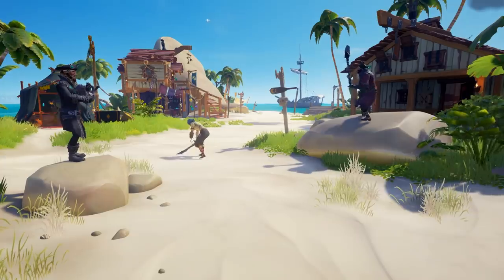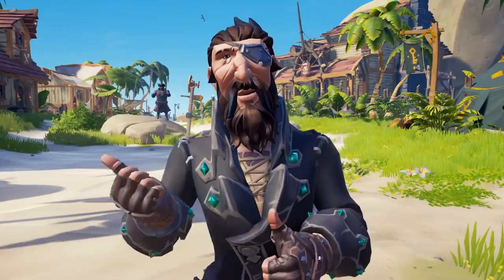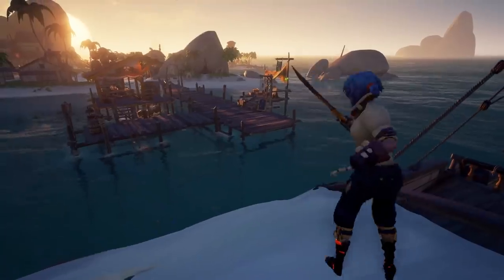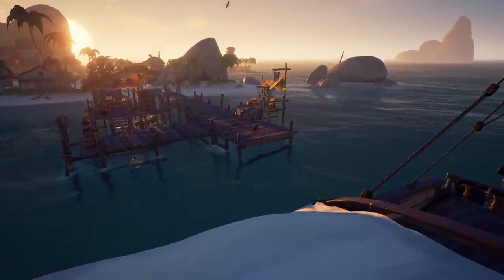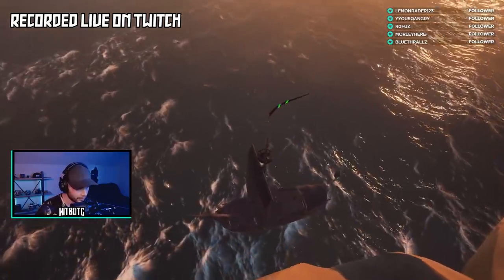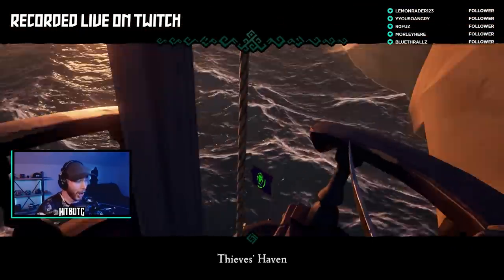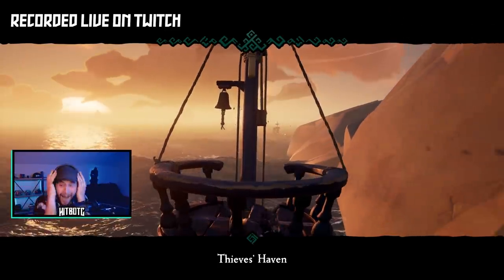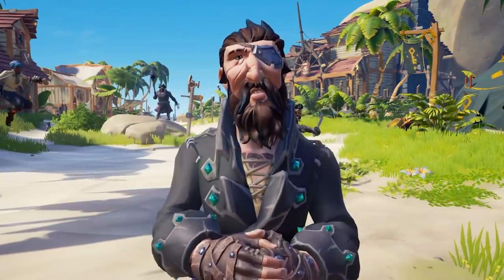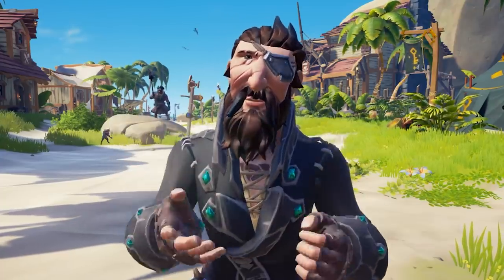Once you build in the muscle memory to always block first and then lunge, the second thing you want to master is the jumping lunge. This is achieved by timing a jump at the right moment of your lunge. It does take some practice, but if you can master this, you will be able to use it against pirates, boarding other ships, getting around quickly on the seas, and even flying off cliffs to land the perfect sneak in someone's crow's nest. I have slowed this down with the sound so you can hear the noise that the lunge makes and when you want to time your jump.